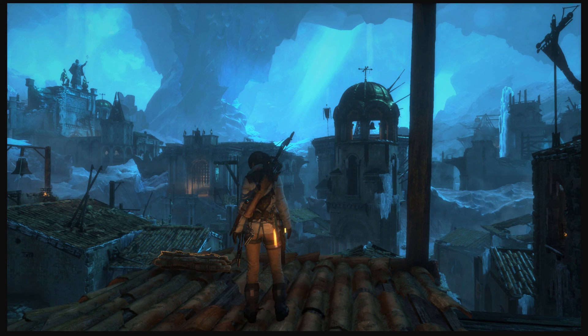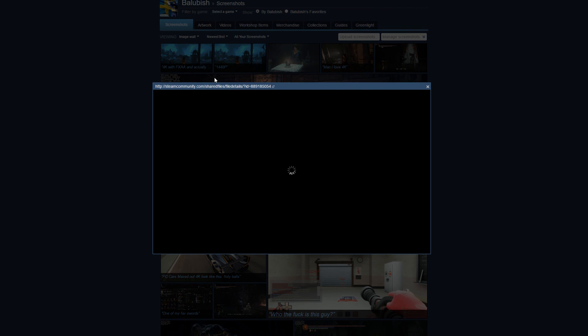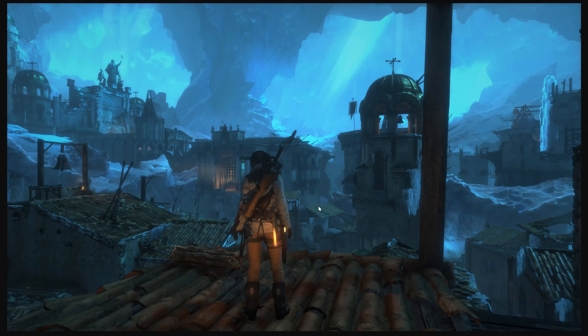But let's go to the 4K picture, and here we have 4K with FXAA only. Here you can see the buttons are clear and the picture basically looks the same — even a bit better detail at 4K — and I get more frames.